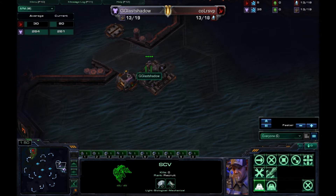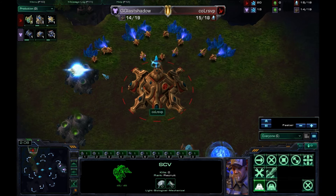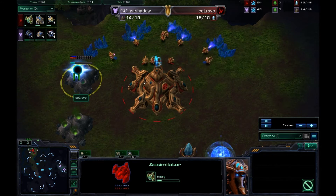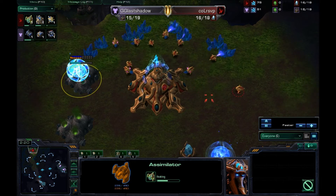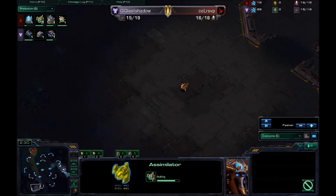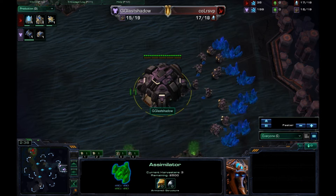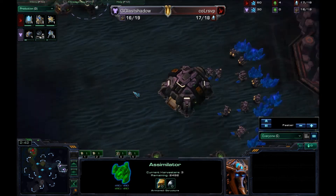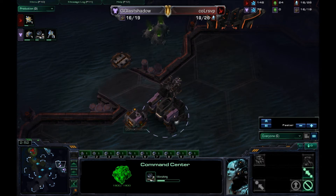Let's take a look at the APM tab. Looks like GG Last Shadow is leading the way with 300 APM — that's definitely not possible on a trackpad. I wonder if anyone can play high-level Starcraft on a trackpad. There is going to be an assimilator on the way for RSVP, so it looks like it's going to be generally pretty standard here. Looks like we've got a scout down to the south position going into the Terran's land. The barracks is finishing up and there's the Orbital Command coming up. Still no gas, so it looks like he might be going for some sort of fast expand.